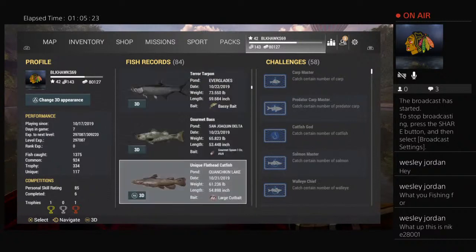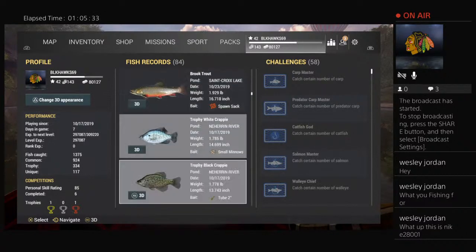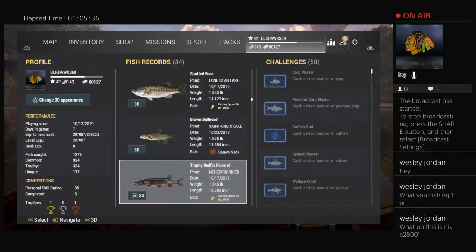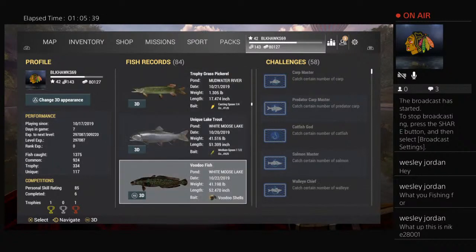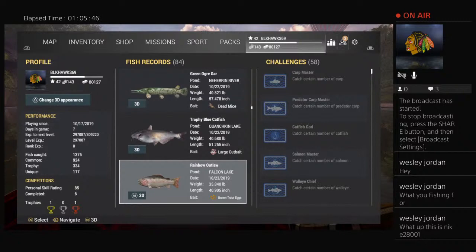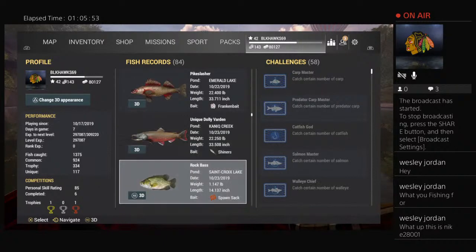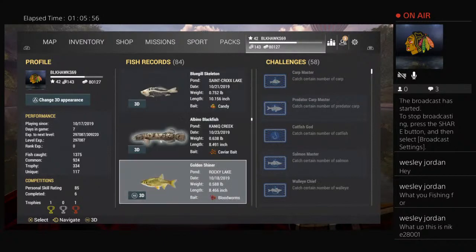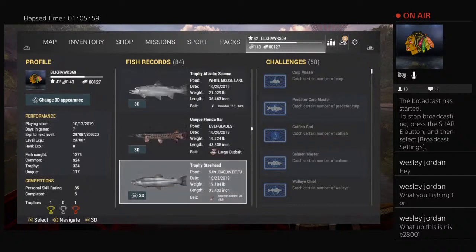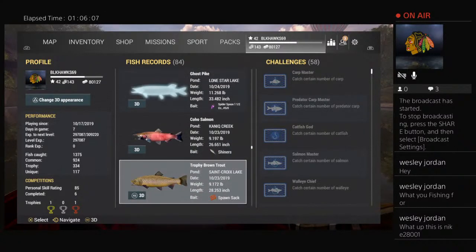There's the muskie, Terra Tarpon, bass, flathead, albino, yeti, Edgar gar. They're not in any order — they usually had the biggest fish on top. Well, this concludes my video. Fish on — I'll make future videos for you all. Hopefully that's helped a lot. Enjoy, and thanks for watching.